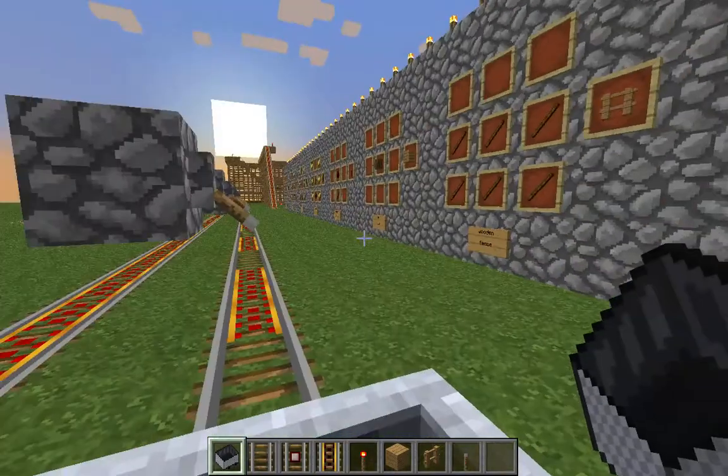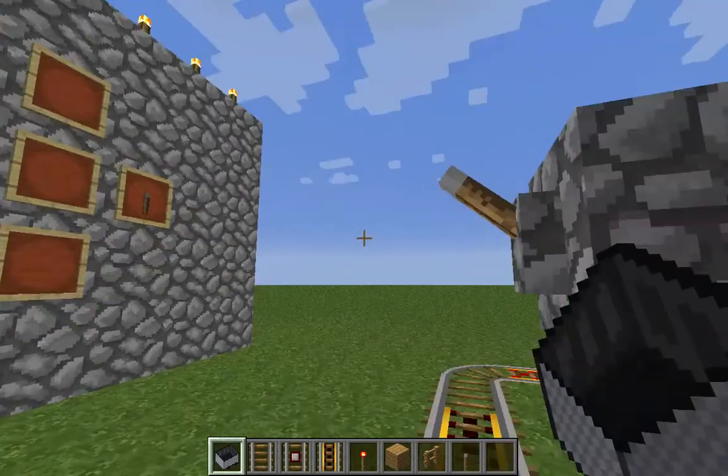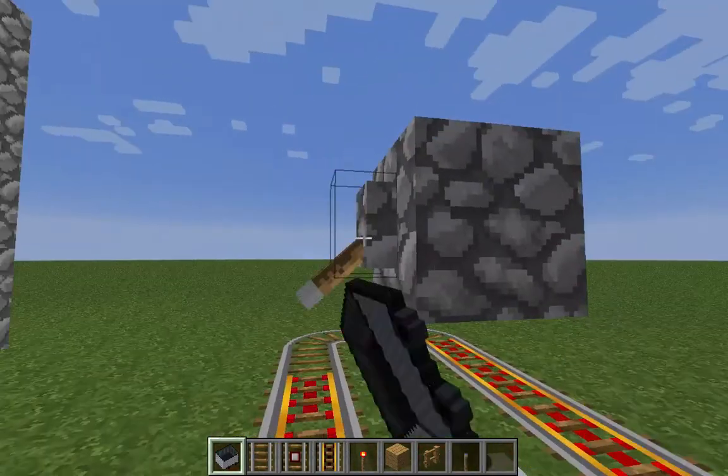Here is a lever — just a piece of cobblestone and a stick on top. Those are the items you need, and I'm gonna show you my rollercoaster right now and how to build one.